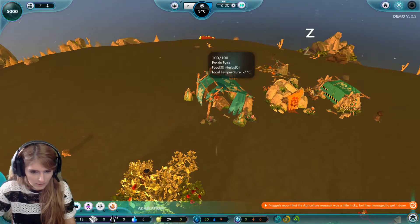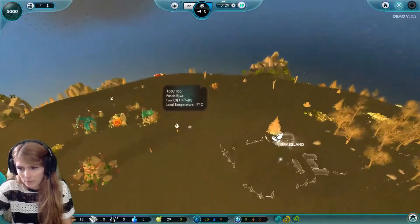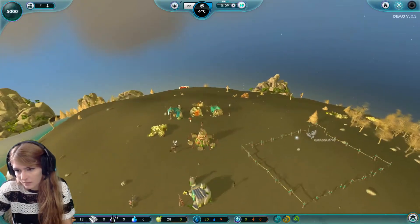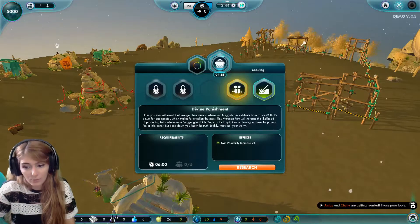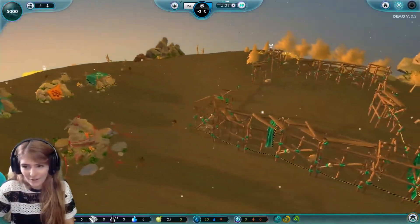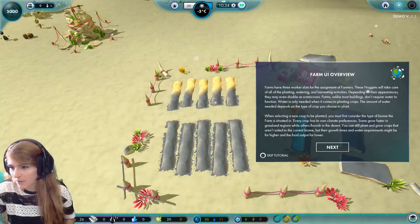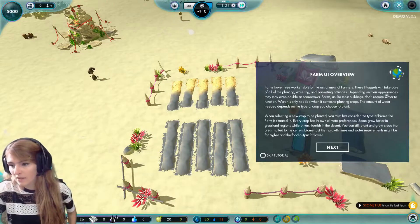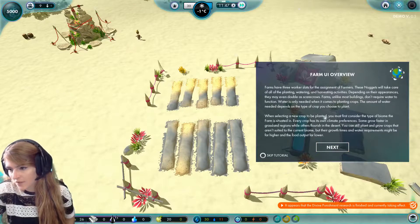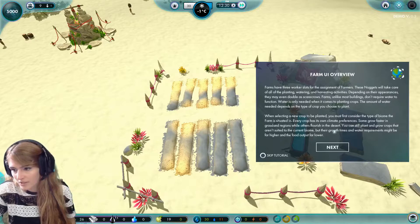Agriculture research was a little tricky but they managed to get it done. Now we can have a farm! Where should we put it? Building a farm in winter is probably not the best idea, but let's build it here. The twin possibility increases — I want that, so our population grows quickly. Farms have three worker slots for farmers who take care of all the planting, watering, and harvesting. Depending on their appearances they may even double as scarecrows!